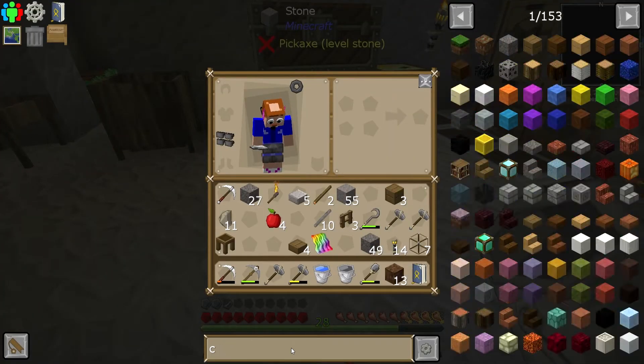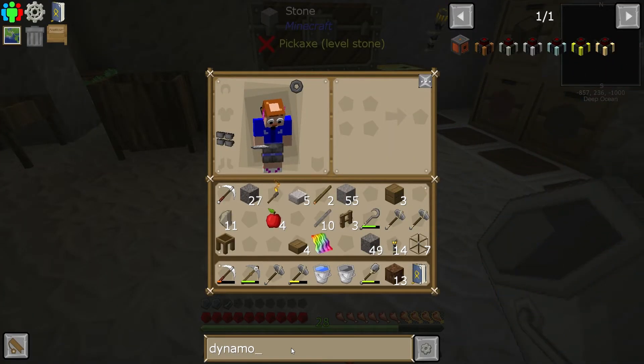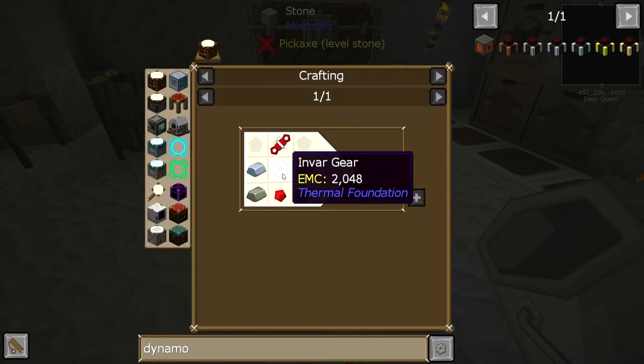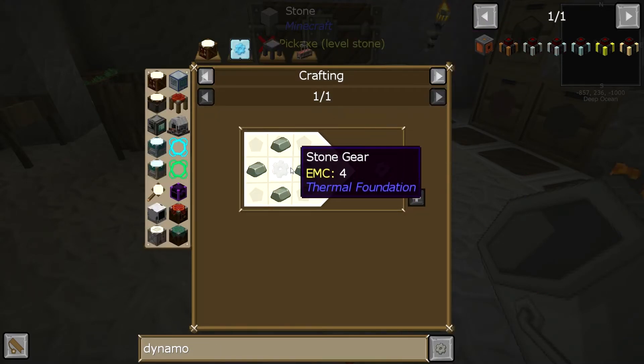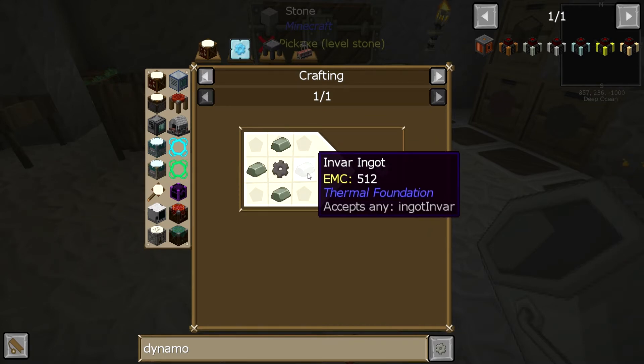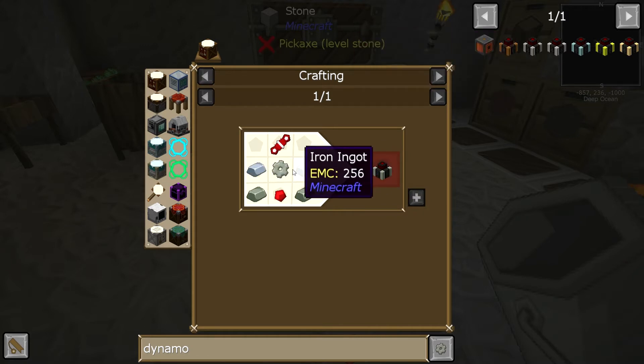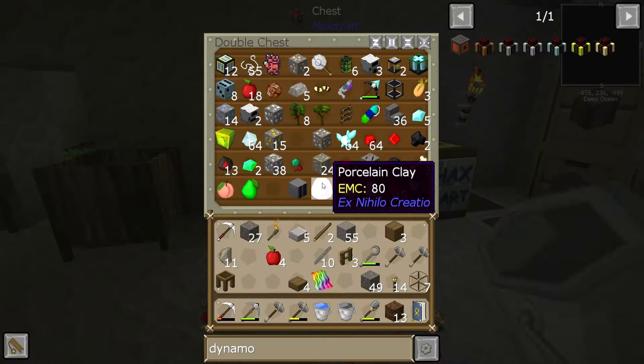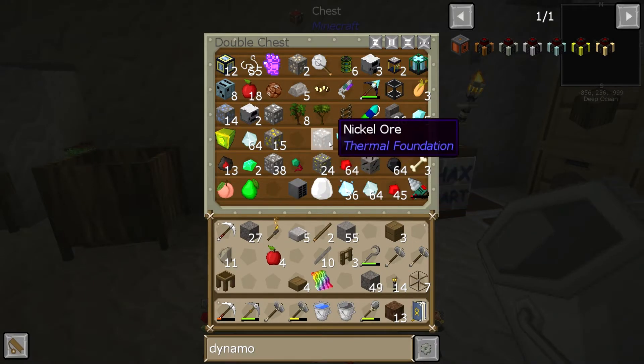Can we make a dynamo? We want a magmatic dynamo, which needs an invar gear — which is quite a bit of invar. That's four, five, six invar we need. And we've only got one nickel ore. That's problematic.